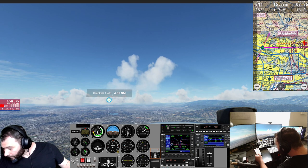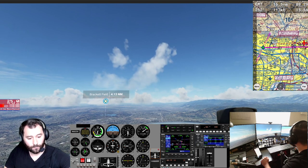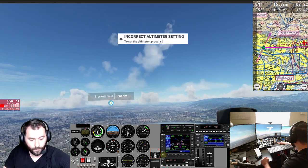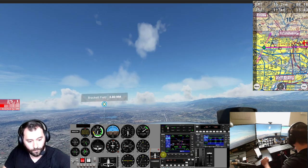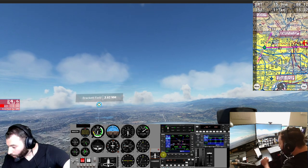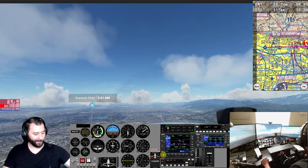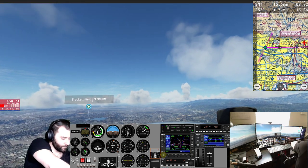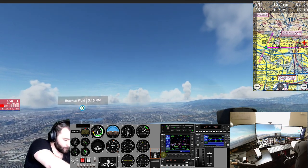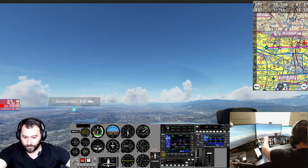We want 118.75. El Monte ATIS: due point minus 7, altimeter 3002, arriving and departing runway 19, visual approaches in use, read back all runway assignments and hold short instructions, advise on initial contact you have information Romeo. Romeo, 3002. El Monte Airport, information Romeo, 1745 Zulu. Wind 180 at 5, visibility 10, sky condition clear, temperature 27, dew point minus 7, altimeter 3002. Arriving and departing runway 19, visual approaches in use.